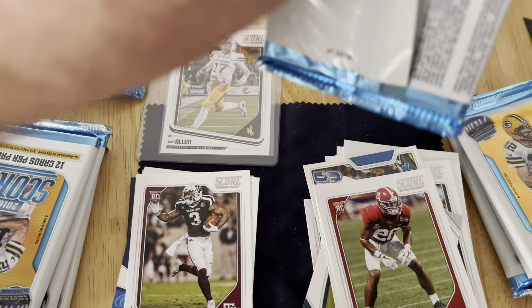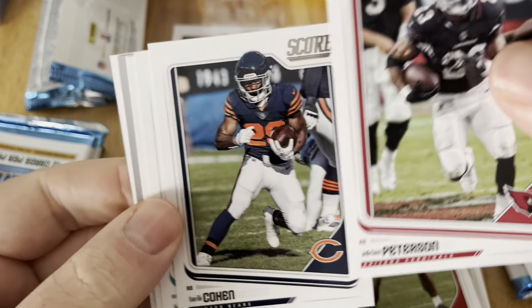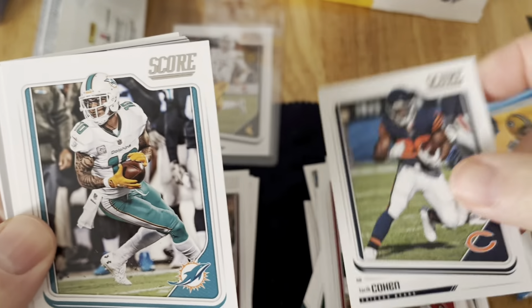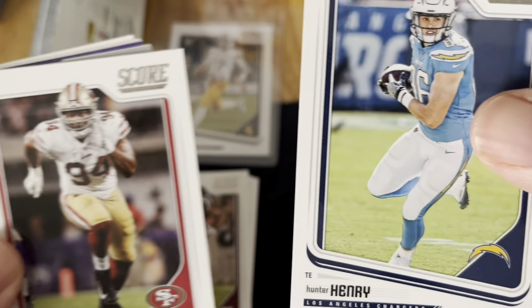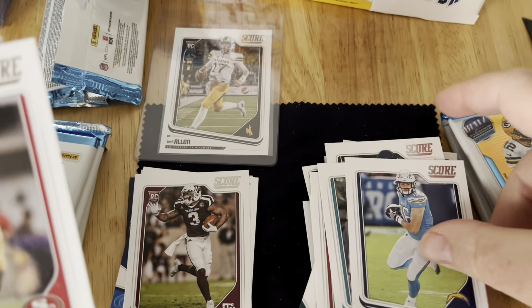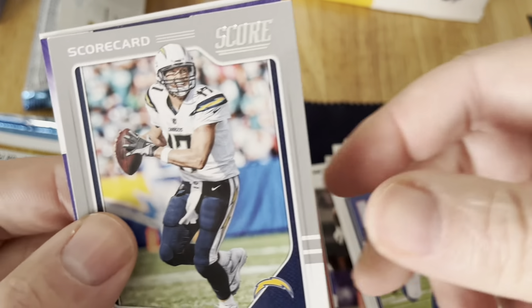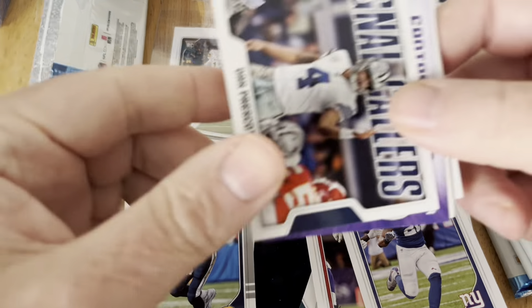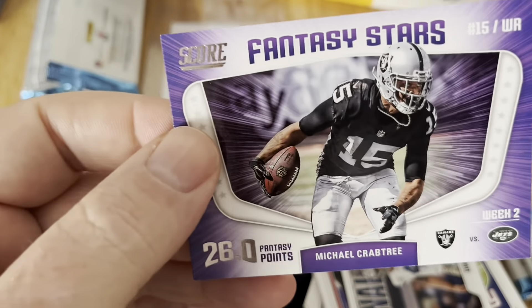Next pack. I'm hoping I can get this done before I run out of memory again. I don't know what's going on there - I was told when I got this phone. Adrian Peterson - yeah, but I think it's not the Adrian Peterson we're talking about. Cohen, Kenny Steeles - former Sooner. Derrick Henry. Oh no, that's Hunter Henry. Solomon Thomas, Gilman, Phillip Rivers on the silver card signatures. Dak Prescott, Fantasy Stars, Michael Crabtree.